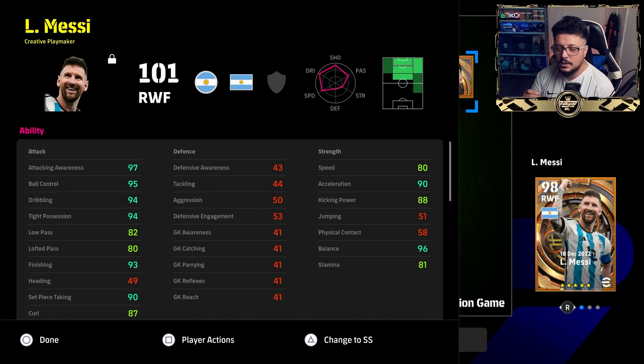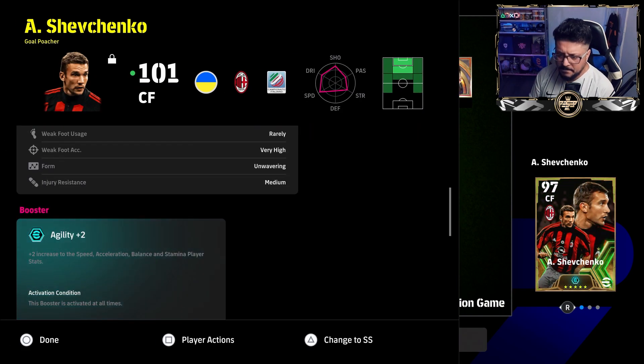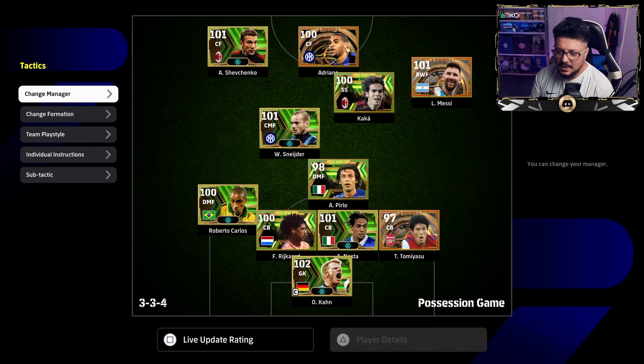With players who have the booster skill, you're talking about a total of four points on at least four abilities — two plus from the manager and two plus from the booster. For example, Shevchenko has the agility technique that increases acceleration, balance, and stamina, so speed, acceleration, balance, and stamina get four points total: two for the booster and two for the manager.